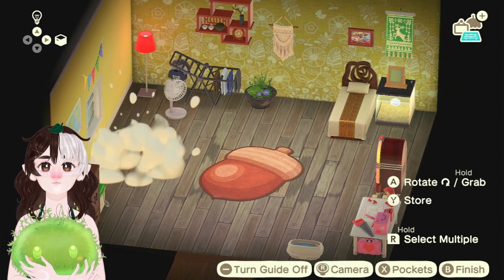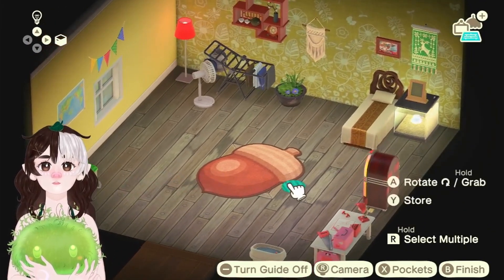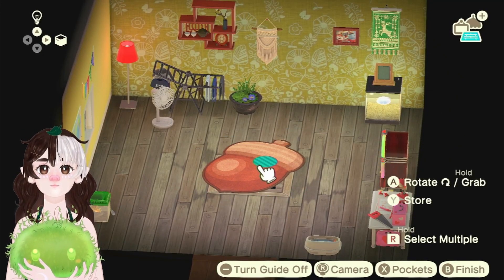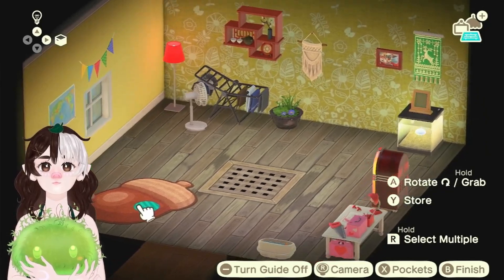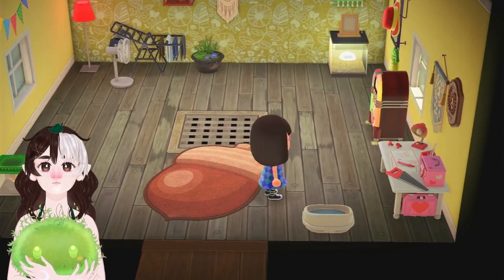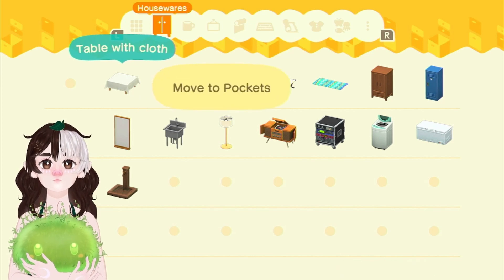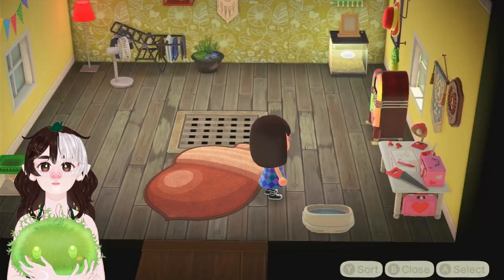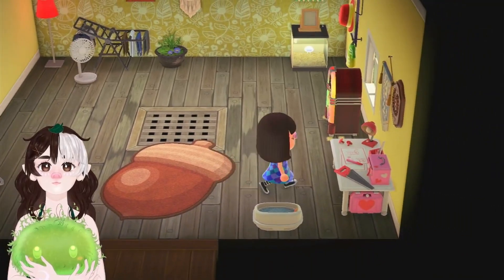I can also customize this with a different pattern, I'm just realizing. Okay wait, I think I'm having a few ideas. I'm going to customize these, and also — because I think I want to get white furniture — I think that might be cute in here. White — maybe we can even use both of these. And this — we could also customize the lamp, but I do want to keep the red one for the red accent, so maybe not the lamp. Okay, let's see what we can do.